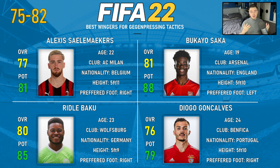We also have Diogo Goncalves, 76 overall and 79 potential. He's someone who can grow a little bit, but he's the kind of player who, if you're looking for someone to come in and make an instant impact right now, he's the guy. Definitely for higher-rated second tier teams and lower-rated first tier teams. At 24 years of age, currently at Benfica and hailing from Portugal, he's another very good option.